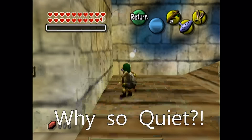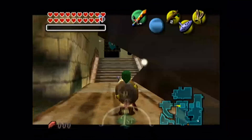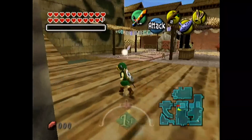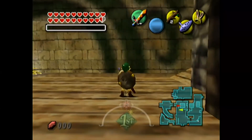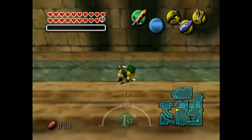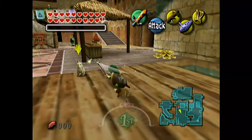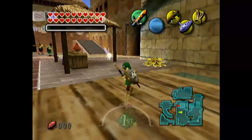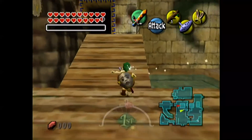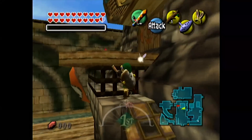Useless glitch number 4621: equip a Deku stick and find any ledge you can jump off and hit a wall doing a jump slash with it. This place in Clock Town is absolutely perfect — equip the Deku stick, jump off the edge, and jump slash. The stick will break in half but it'll still be completely usable. It does knock one off your Deku stick inventory, so I'd recommend doing it with two sticks, but it works with half the hit range. Still completely pointless!